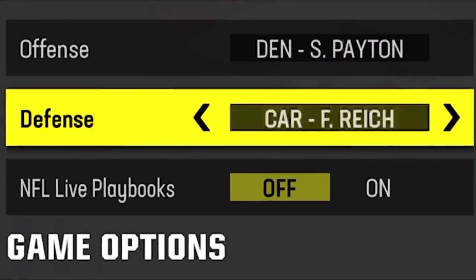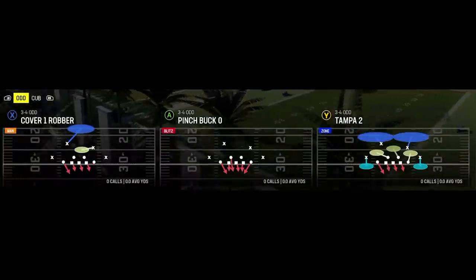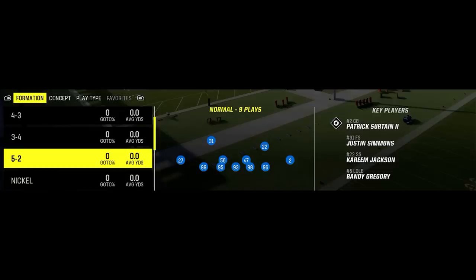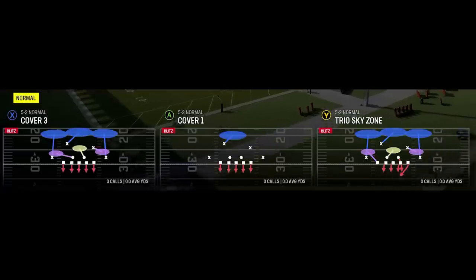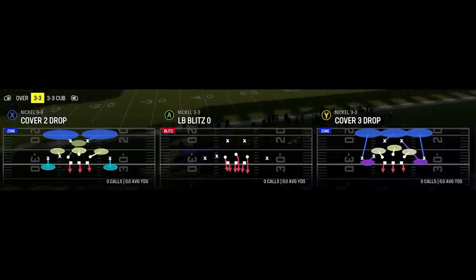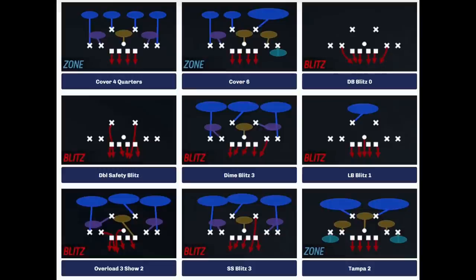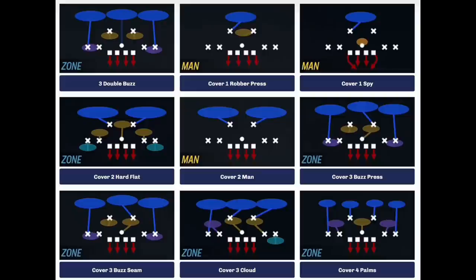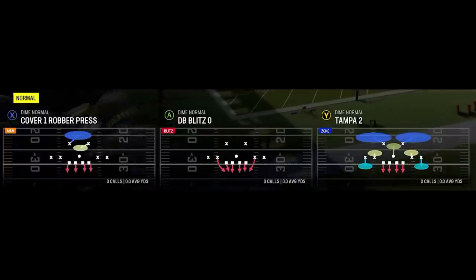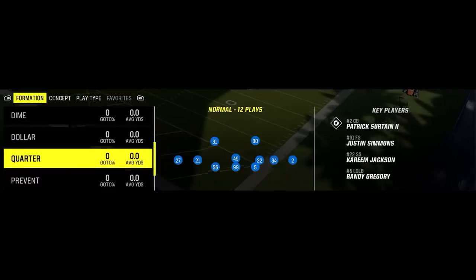Last but not least, the number one defense — the meta defense, the multi D defense — which has been my number one ebook for the last couple years and is probably the best defense in the game again. You've got the 3-4 odd, my favorite defense, and the 5-2 normal which is a good run defense very similar to the 4-4 split. You have the nickel 3-3, nickel 3-3 cub, and nickel over — all solid. The dime normal is a unique defense not seen in many other playbooks: it has four down linemen even with a ton of cornerbacks, so you can use it as a base defense with a ton of speed. You also have the dollar 3-2, which most other playbooks need a replacement for, and the quarter normal, which to me is probably better than the quarter 1-3-7.